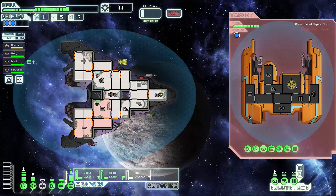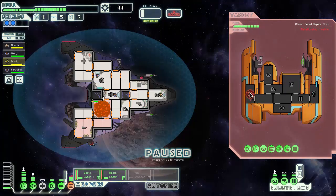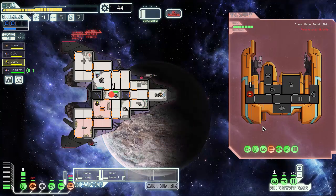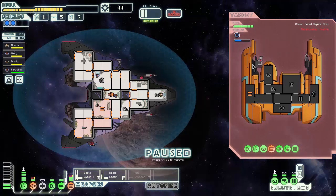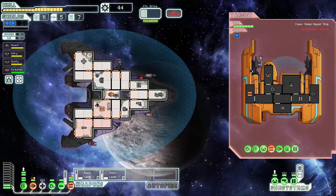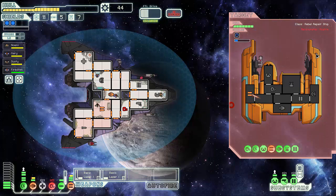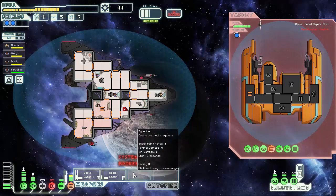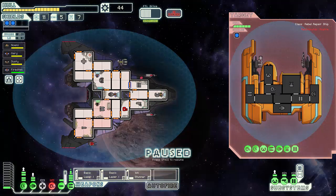Why does it all fire quicker? I find it kind of odd that an Artemis missile would fire quicker than a basic laser. I'm not even surprised that I can't get any hits in. I'm a bit surprised that the Artemis managed to stay online there though. Oh no, they got like 50 repair drones in there, don't they?